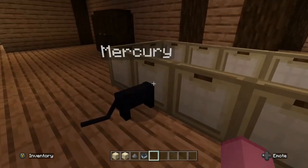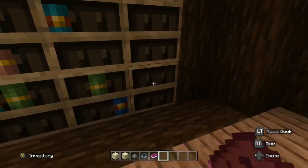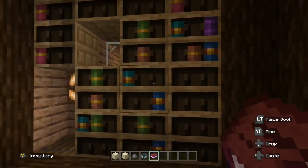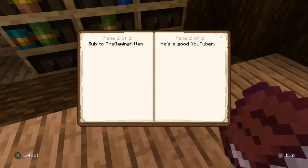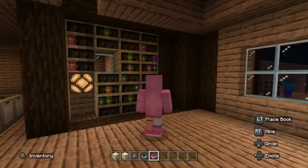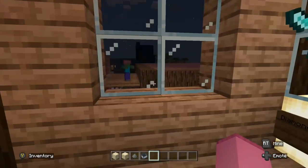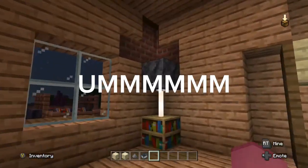Oh yeah, my library! So this is just the ABCs — I really spent the time typing that all out. There's another book — oh, it's about being a good YouTuber. Guess you should listen to the book then. Back to the actual tour — we have my diamond armor on the side in case you didn't know what it was. And there's a zombie on the roof.